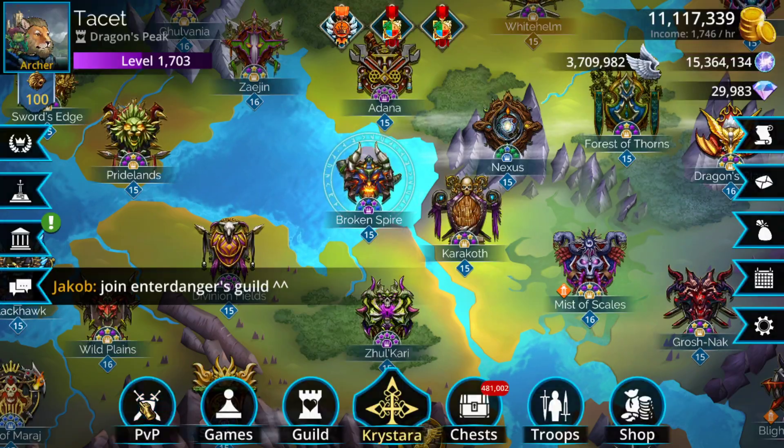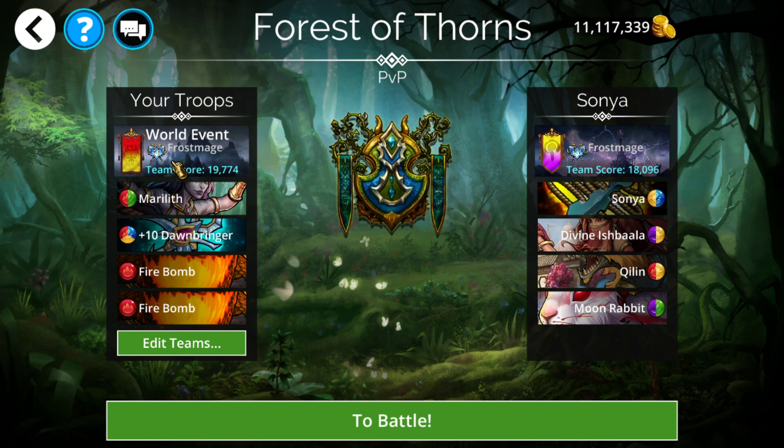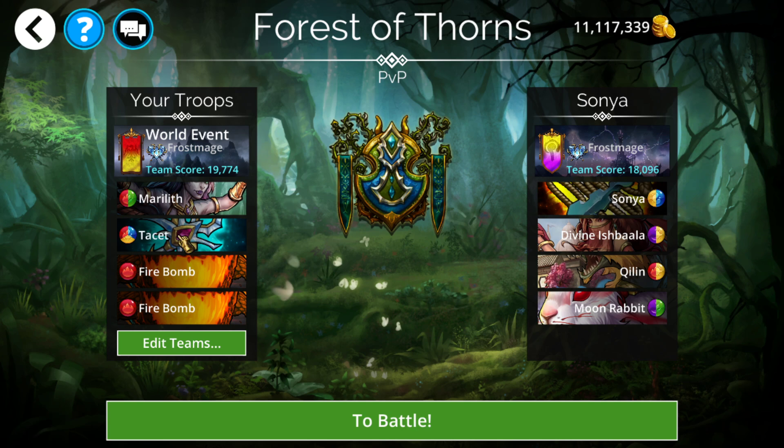As per usual, all the teams we're about to go over will be in the description below. So there are several I wanted to cover. First off is the world event team I'm most likely going to be using — a Merrilliff with Dawnbringer into double Firebomb. Dawnbringer gives some barrier, Frost Mage to get up even quicker, and Merrilliff goes crazy on mana accumulation. Normally Merrilliff does 6 true damage to all enemies, but with the spell damage increase from the event, mine is actually doing like 15 true damage. You're mostly using her for her almost full board clear, and she feeds into herself and into Dawnbringer.